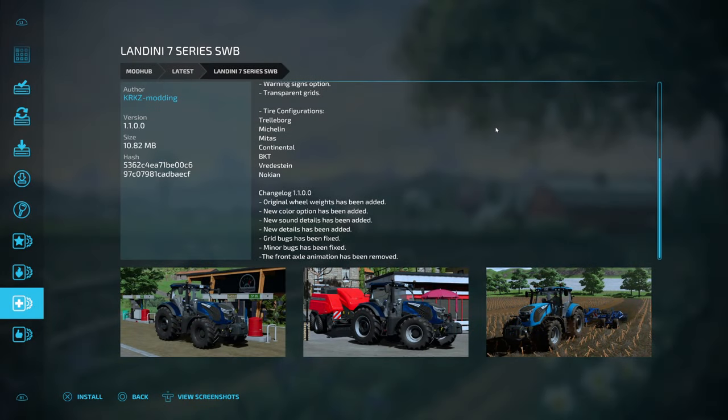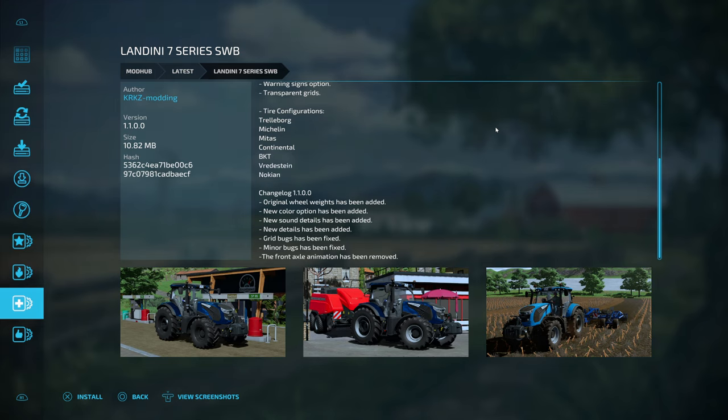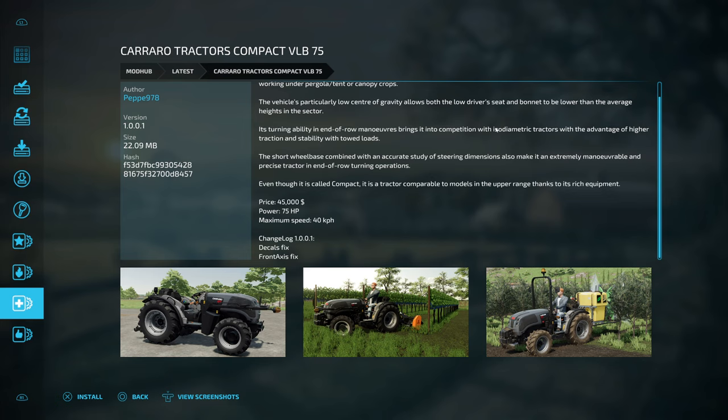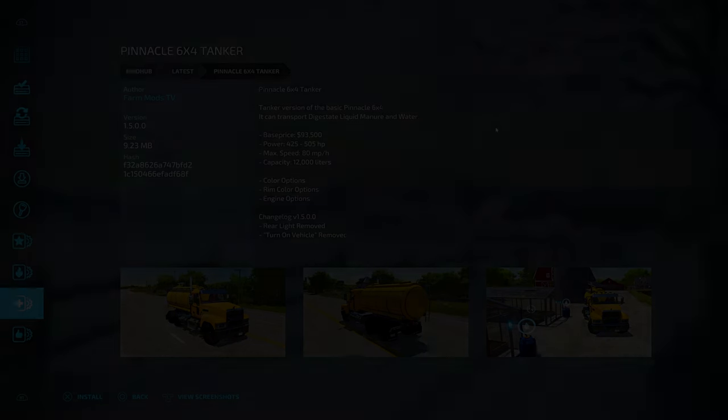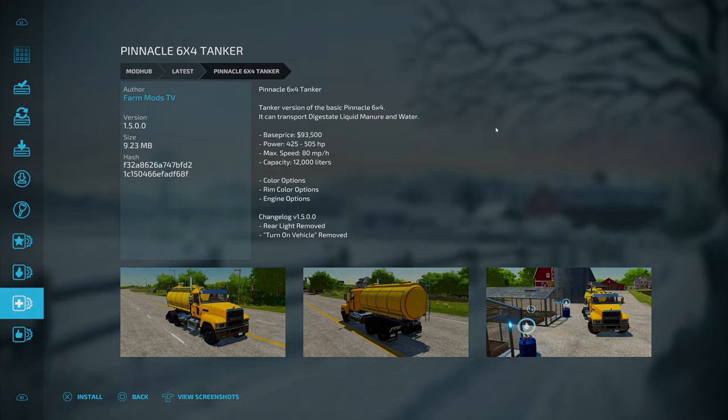The first update for all platforms is the Lindy 7 Series SWB. What changed: original wheel weights added, new color option added, new sound details added, new details added, grid bugs fixed, minor bugs fixed, and the front axle animation has been removed. Next is an update for the Carrera Tractors Compact VLB 75 from Pepe978 — decals fixed and front axis fixed. Then an update for the Pinnacle 6x4 Tanker from Farm Mods TV — rear light removed and turn-on vehicle removed.